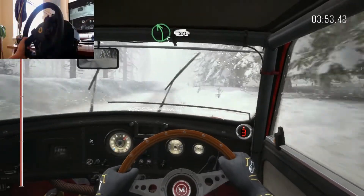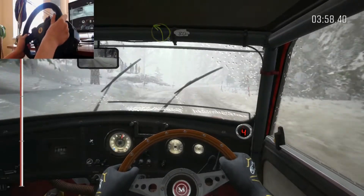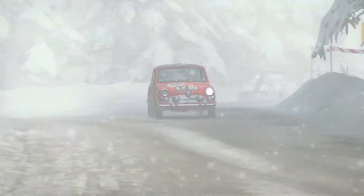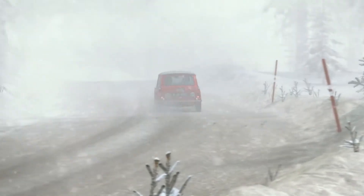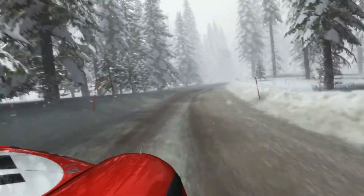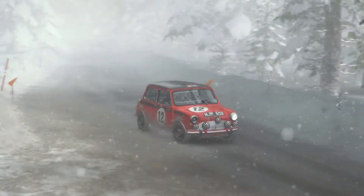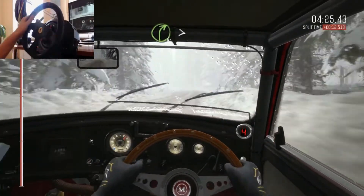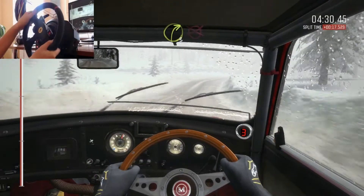Left 5, 40. Left 3 over crest, bump 80. Right 4 over crest, past junction. Left 5, 40. Left 3 over crest, bump 80. Left 6. Left 6 and left 3 long. Into right 4 over crest, bump tightens 2. And right 3 over crest, to finish.